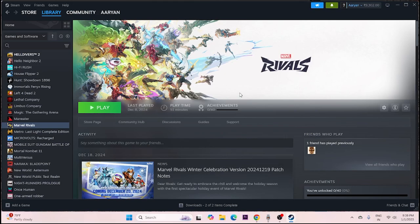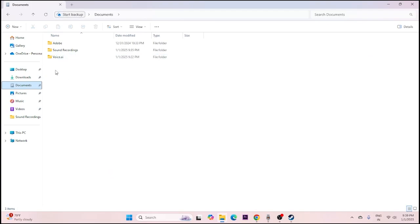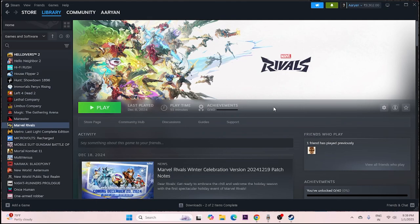The next step is to delete the saved game files. Go to File Explorer, navigate to Documents, and if you find a folder for Marvel Rivals, delete it. Keep in mind that doing this will erase all your saved game progress. Close the folder and try launching the game again.